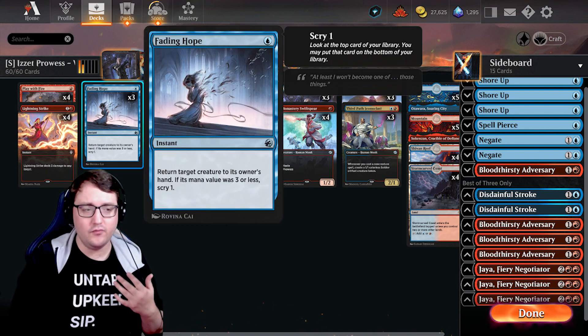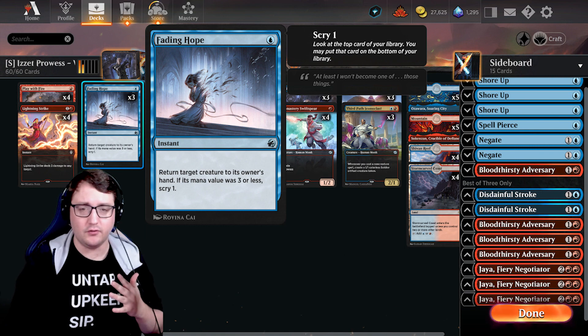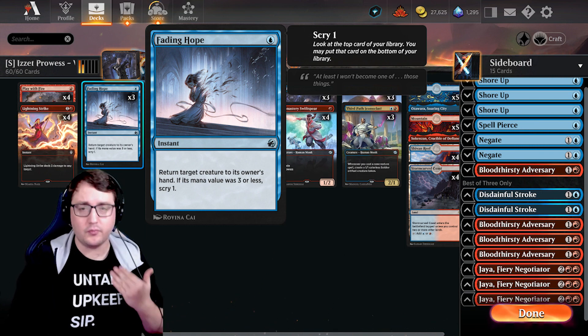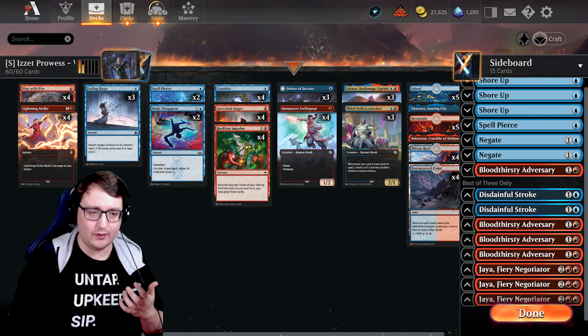In terms of removal, we have Fading Hope. Acting in a similar way to Play With Fire in getting to scry, but Fading Hope is going to be able to bounce blockers off your opponent's board, protect one of your creatures, or remove an annoying creature your opponent has in general.